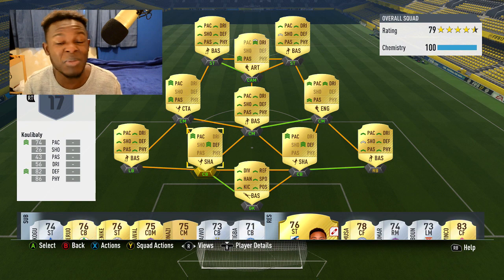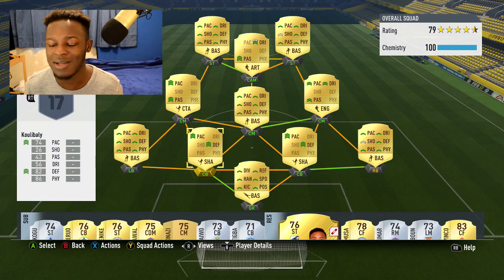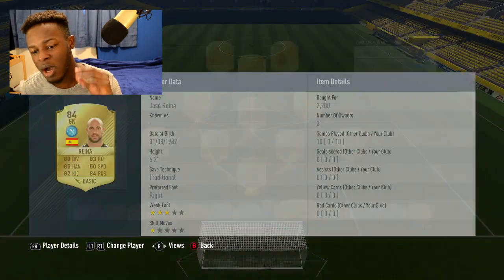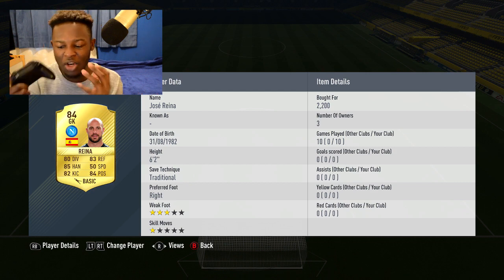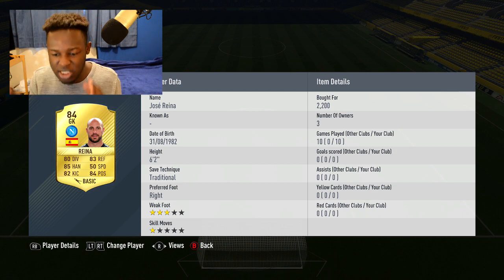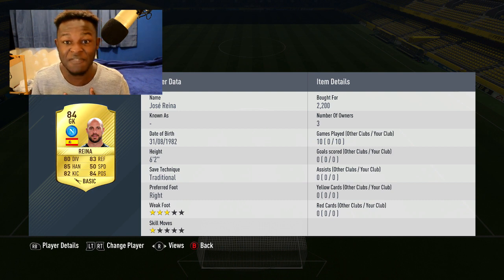The 4-3-1-2 formation is in my opinion one of the best formations to use in this game - it's solid and allows you to do what you need to do. Starting us off as keeper, we have Reina. He isn't a bad keeper - six foot two, fairly tall, 80 diving, 83 reflexes. Looking at his card, his stats are good all round. He's got 50 speed, which isn't bad for a keeper, and 84 positioning, which is what you want. He hasn't really disappointed me in game.